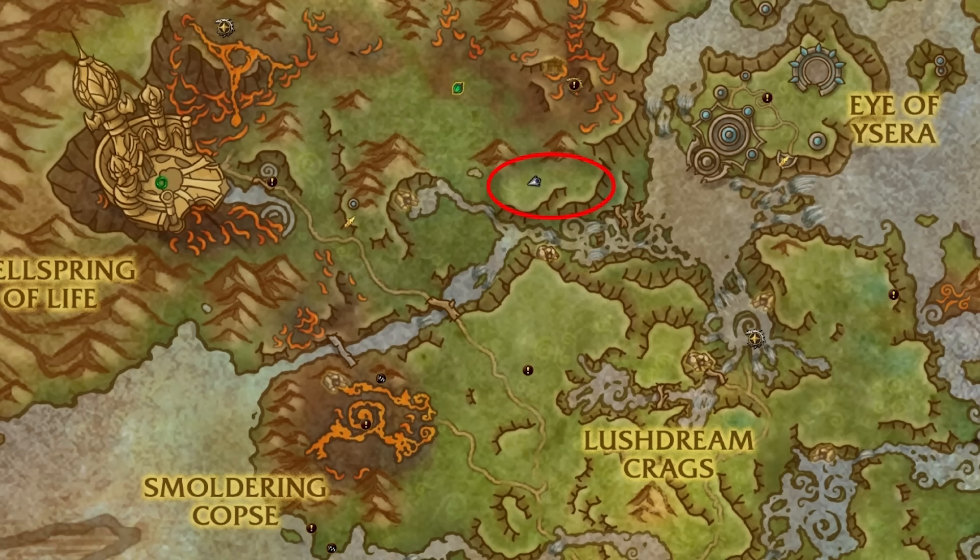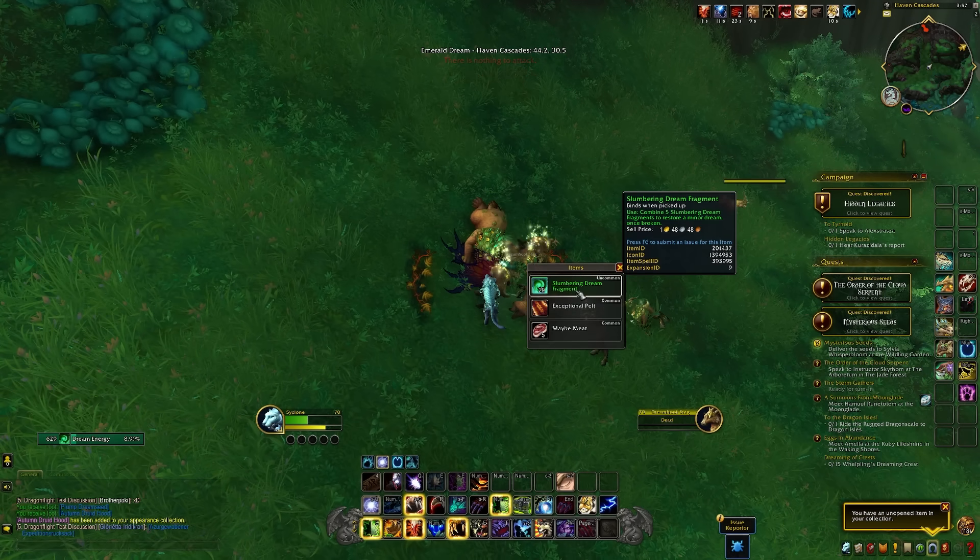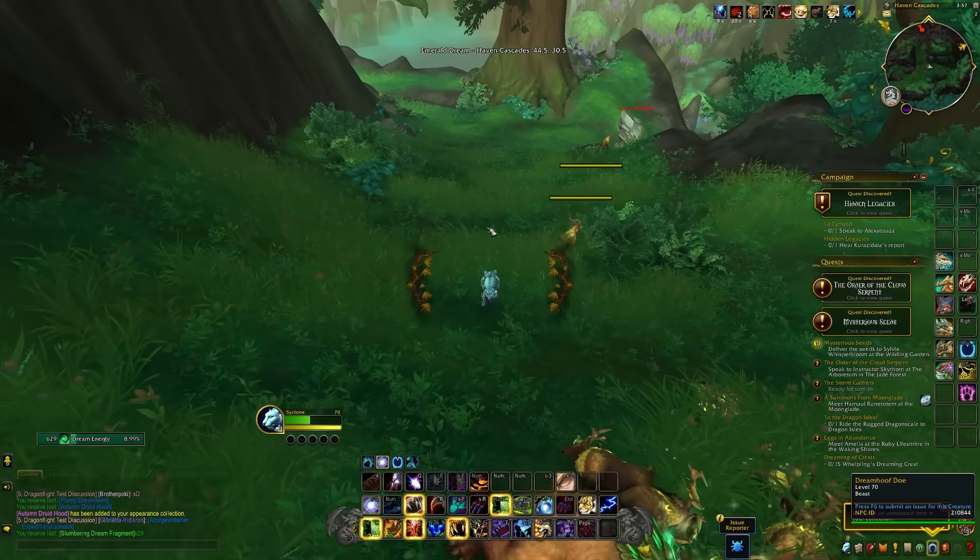A quick bonus tip — assuming it doesn't get nerfed before launch — is this area I'm showing you now is really good for farming out those slumbering dream fragments, which we can turn into renewed dream chests. When opened, these have a chance of giving you explorer gear.